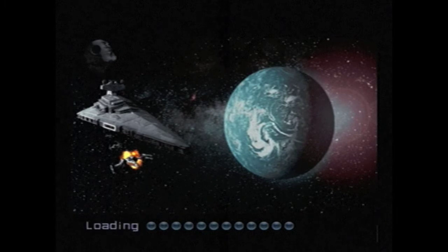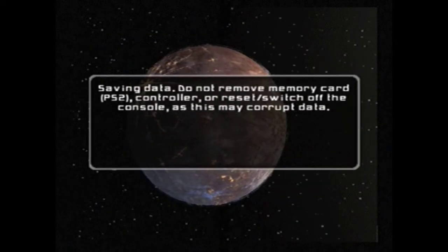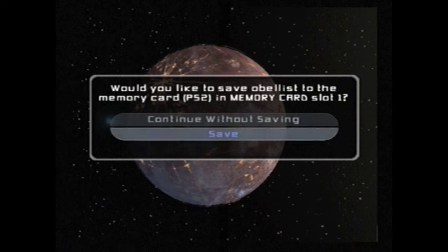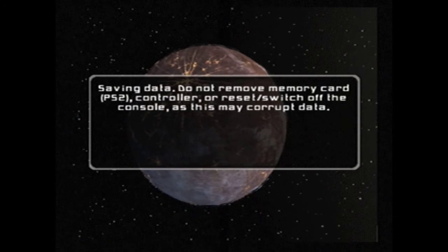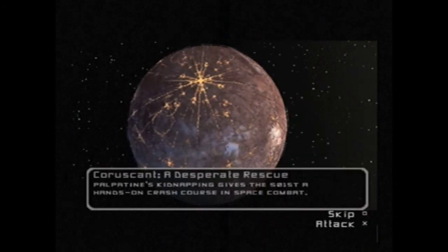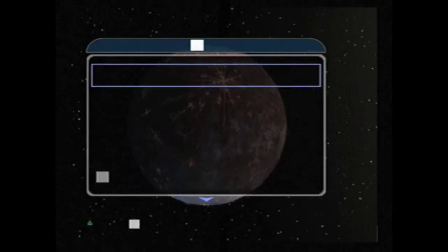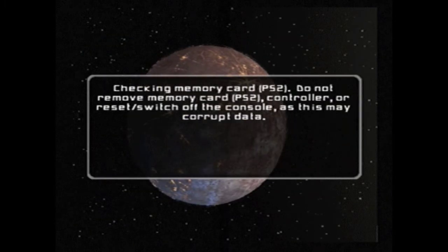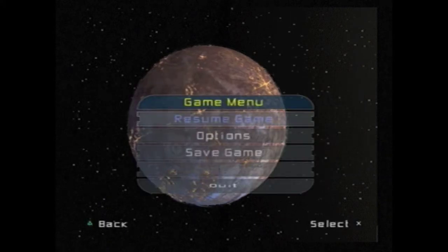Alright, now it's time to go turn off the friendly fire. I'm going to go ahead and save here. The next battle is the space battle of the Battle of Coruscant, and you can actually skip it entirely if you don't want to play it. Of course, we're going to play it because it's awesome, and also because I want to demonstrate everything that has to do with the space battle, and I have a long, long rant to go on regarding that level. So let's go ahead and turn off the friendly fire. There we go. That's better.